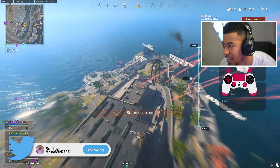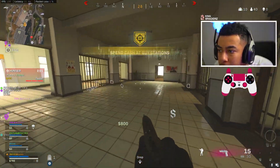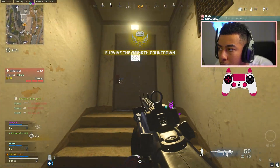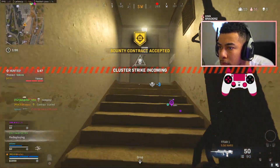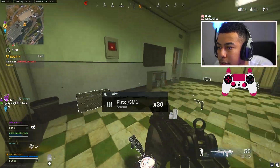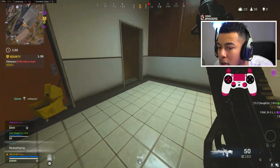Alright let's go boys, let's try this new shotgun. I believe it is in Waldo — see how it is. I haven't really heard too much about it, so I don't really know what to expect. Ground loot — there's an FFR, that's cool. Apparently the EM2 got nerfed unfortunately. I didn't really use it so I don't really care, but I know a lot of people did.